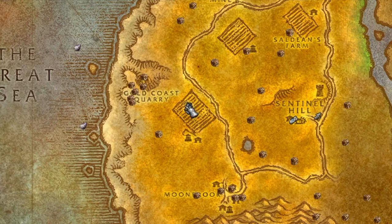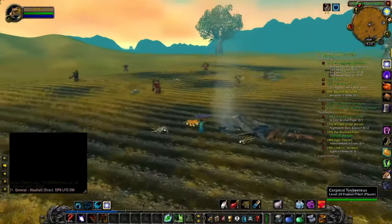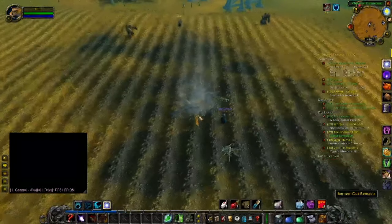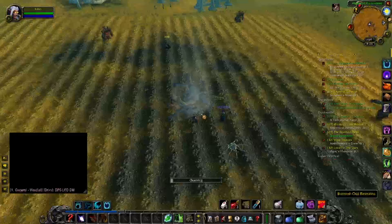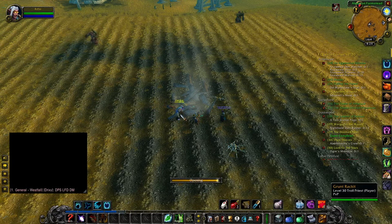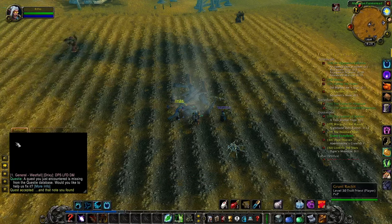The first location is in the Alexton Farmstead at 37, 50. There is a little clickable item — burned out remains — you just click on that to start the whole thing. It looks like we got some Horde coming through here, but we're not going to mess with them. I'm going to go ahead and accept that quest.